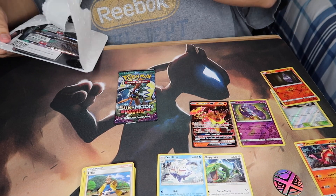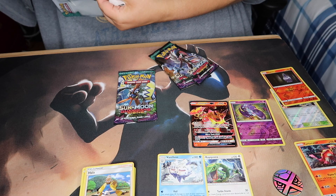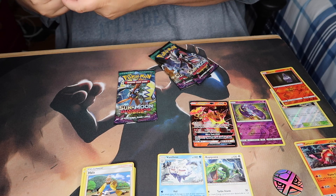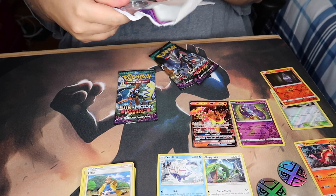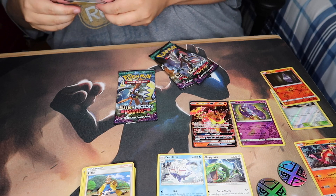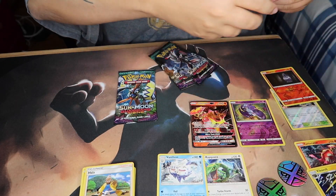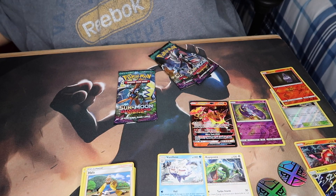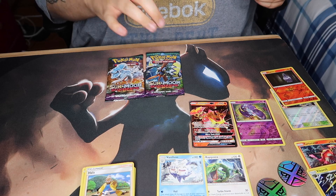There we go — one, two, three packs. We've got the coin — it's the same one as the other blister. Let me get these cards out without any damage. There's the Vikavolt promo — it's also holo. Here's the code card for this three-pack booster blister. Let's open the packs — this one first, then that one, then that one.